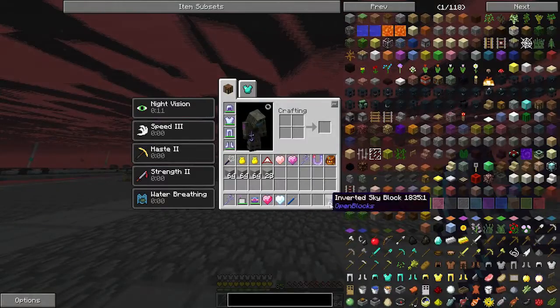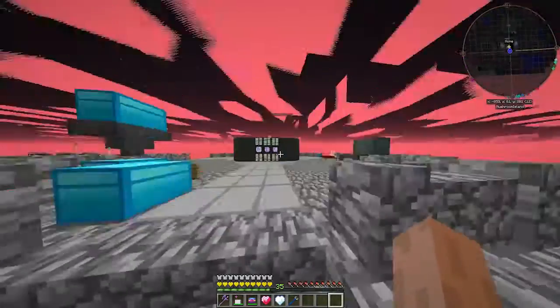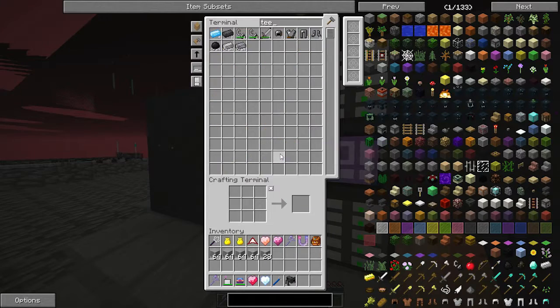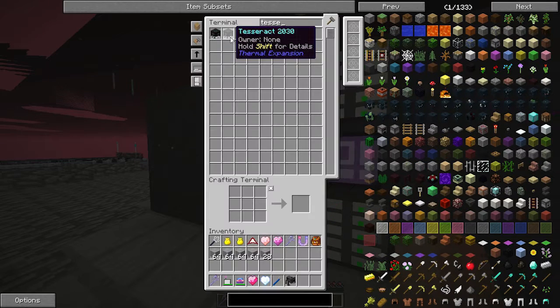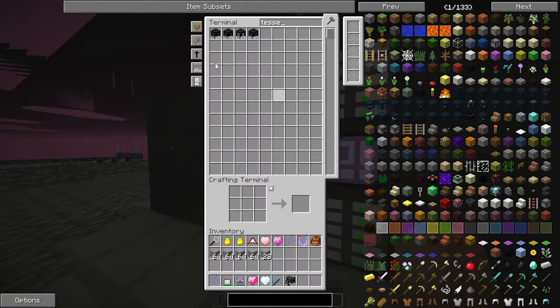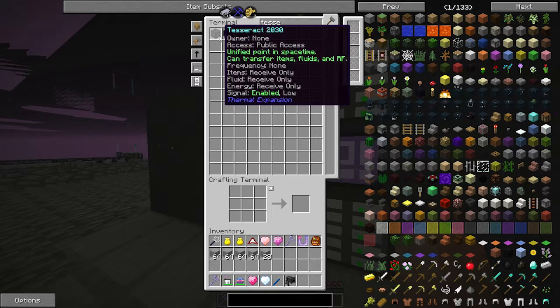I've got an amazing idea - I want to see if this works. Digital miner, you exist. And then I want a tesseract - let's craft a tesseract up. I don't think I've got rid of any of my connections, so I should be able to quite easily craft a tesseract. Make some enderium. We're going to set the digital miner up here.